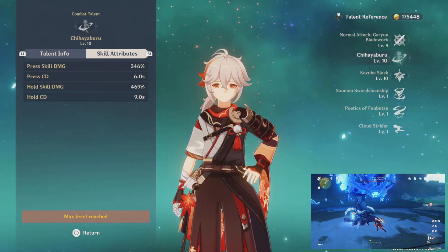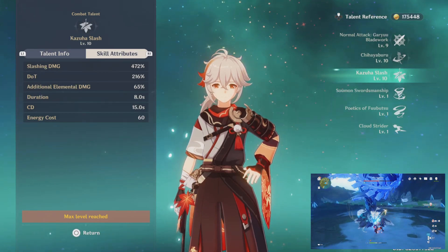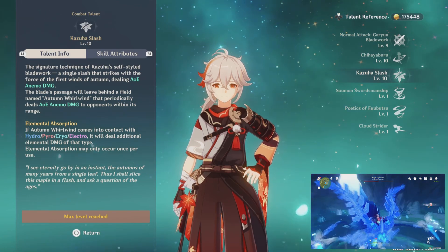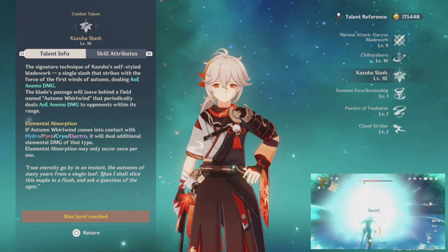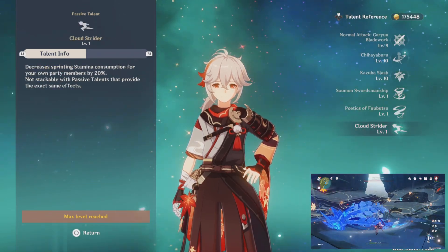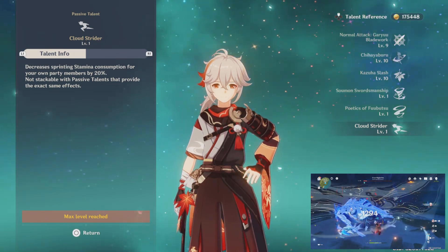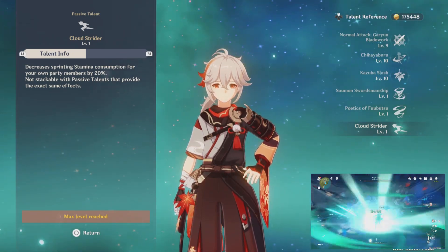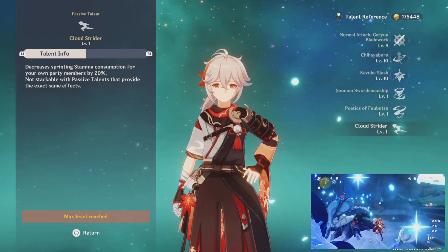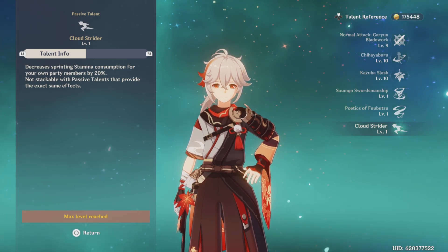The elemental skill cooldown is 6 seconds if you press it, and you can also hold it. One of his passives gives a 20% reduction in stamina consumption rate. If you run 2 Anemo characters in your party you already get this, but this makes it so you only need to run Kazuha as the Anemo character in your party instead of 2, which is super convenient.